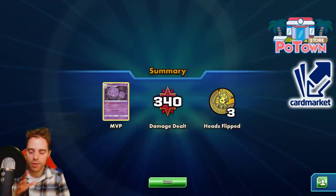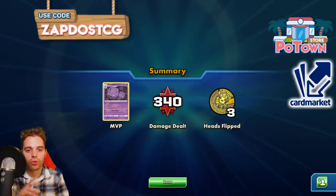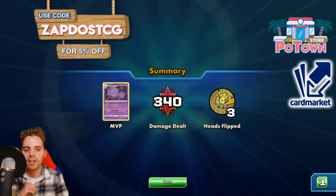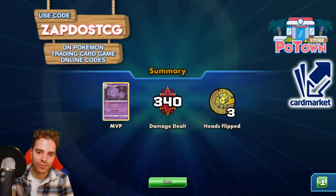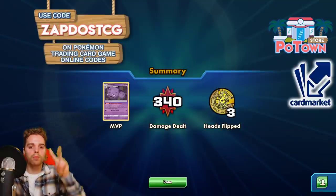They have everything in stock — Eternatus Codes, Zacian Codes — and during the holiday season you can actually get one free gift. You can also use the coupon code ZAPDOSTCG for 5% off your next order. Anyhow, see you guys tomorrow — peace!